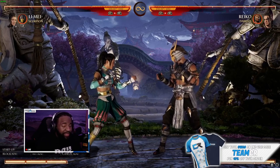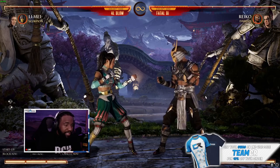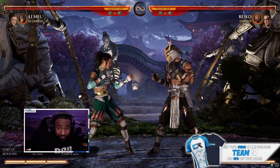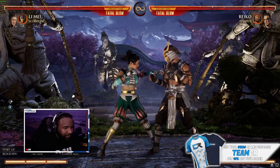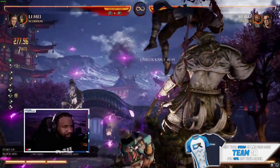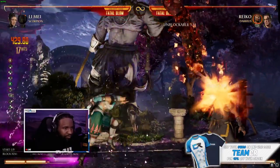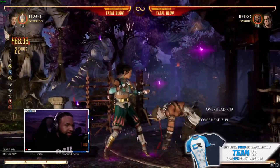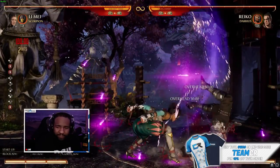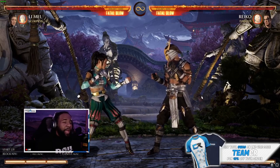One more combo — it's another one bar combo but uses two cameos. It's from her standing one-one-two-four string, which does a lot of damage and is a seven-frame punisher. I think one of the kicks missed after her air down-back-four, so it's about 46 to 47 percent that you can get in that combo.